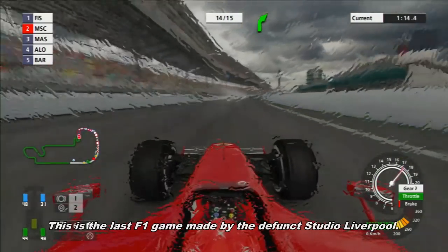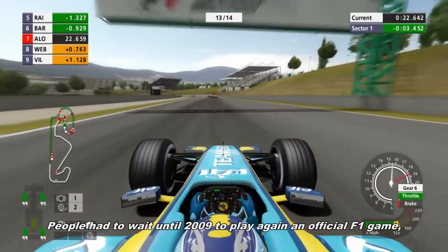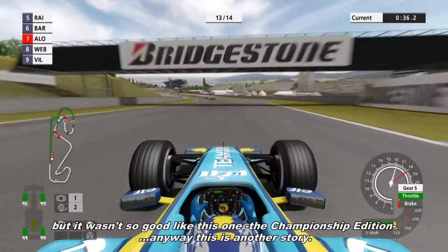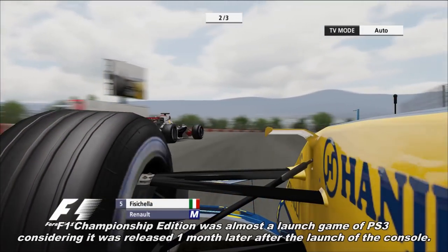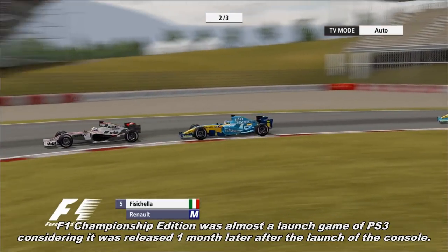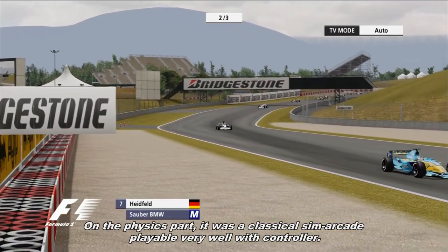This is the last Formula 1 game made by the defunct Studio Liverpool. People had to wait until 2009 to play again an official Formula 1 game, this time made by Codemasters, but it wasn't as good as this one — the Championship Edition. Formula 1 Championship Edition was almost a launch game for PS3, released just one month after the console launched. On the physics side, it was a classical sim-arcade, very playable with a controller.